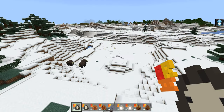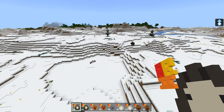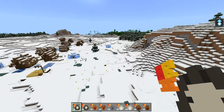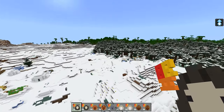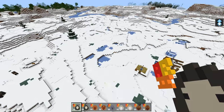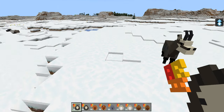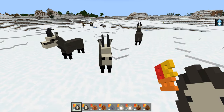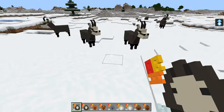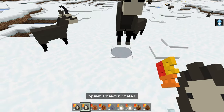That looks like a yak to me — is that a yak? We're going to have a closer look at these creatures. All the creatures spawn in their relative biome. This is a chamois — it's like a mountain freezing cold goat thingy. I do apologize, because I show so many animal and dinosaur showcases I can't remember all these animals, but they're super cool. So this is the female and this is the male.